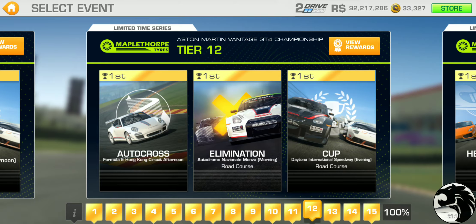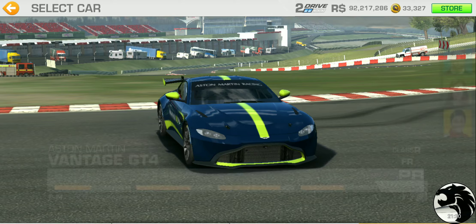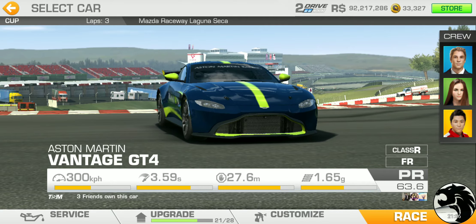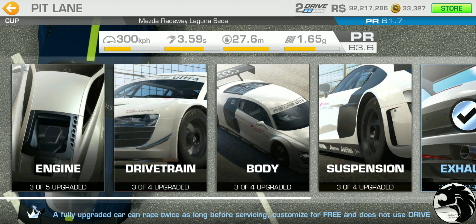Tier twelve — the 75% mark — has autocross at Hong Kong, elimination at Monza road course, and the cup at Daytona road course — three laps with a PR requirement of 60.8. Past tier ten things are getting kind of long. Tier thirteen has a head-to-head at Melbourne, a hunter at Brands Hatch, and the cup at Mazda Raceway — three laps — with a PR requirement of 61.7.